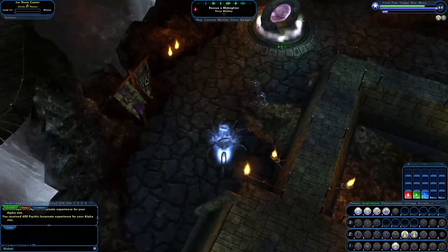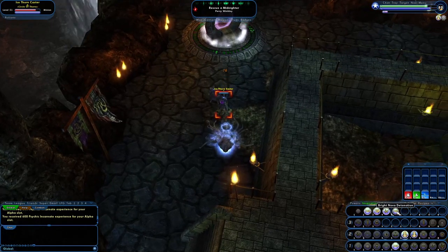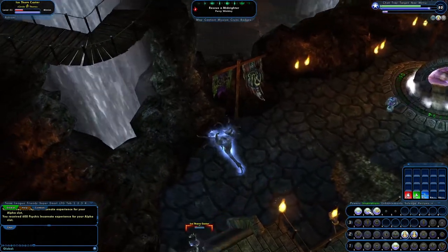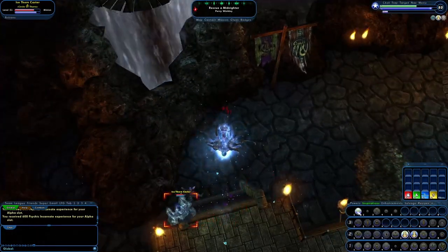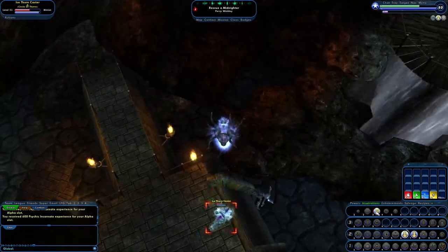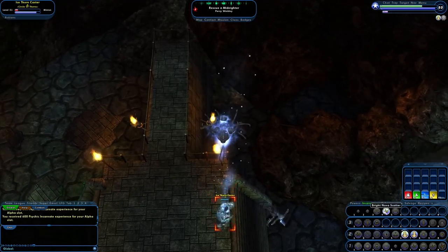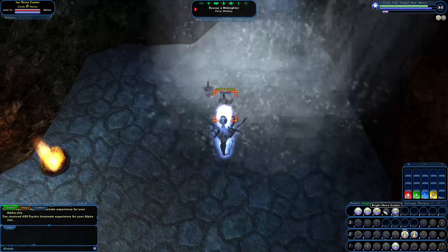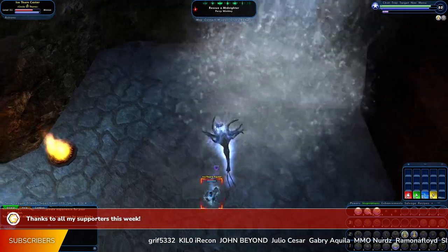I highly recommend putting three slots into your endurance reduction. This class can be an endurance hog — it can really eat up your endurance. For your heals, slot up the heal enhancements. You do get a resurrection power, which is nice and helpful so you can act as a slight healer too. Essentially, you're a backup for whatever role is needed in the group.